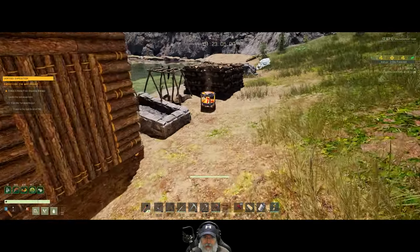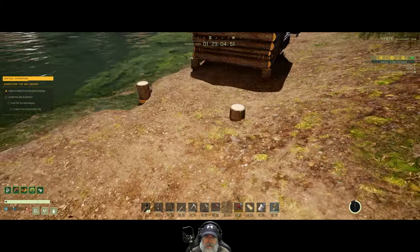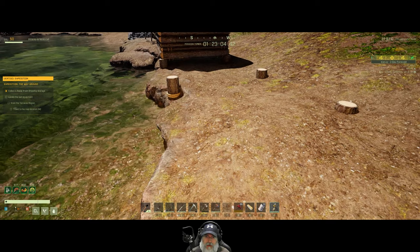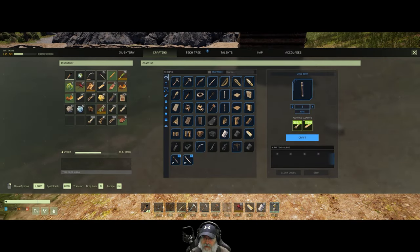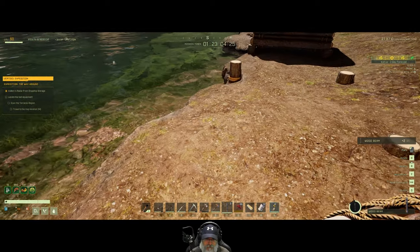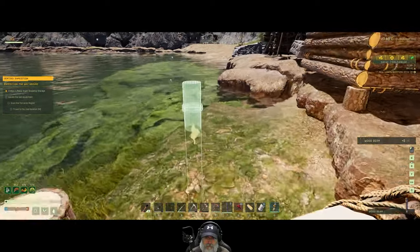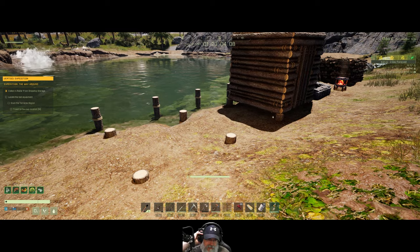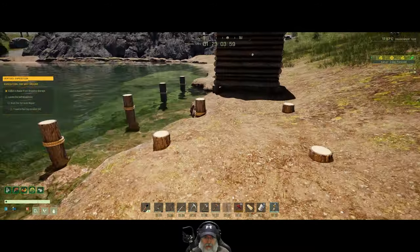We need fiber - we got lots of fiber in here, let's grab a couple stacks of that and make some more beams. We're going to need maybe five more of these. Okay, I think that's the same size base we had in the last mission - we can always expand it too if it's not large enough.